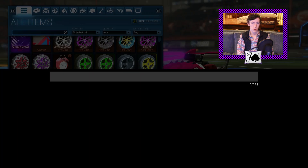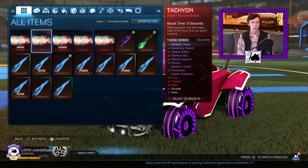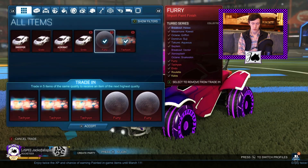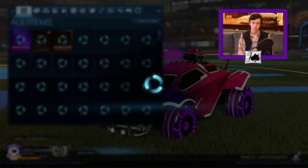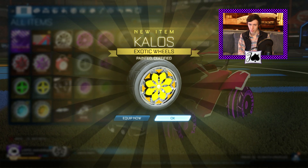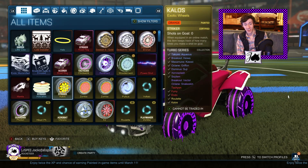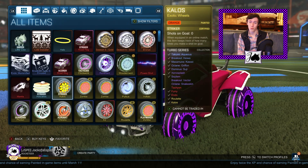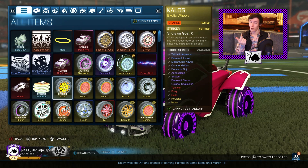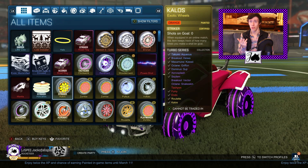I guess it's Turbo next — nothing too special there but we'll see what happens. We'll find a Tachyon and do three Tachyon and two Furry. We got Painted Kalos — it looks like they might be orange, and they are certified. Striker? Again? That's so funny. I've pulled Striker White Kalos, Striker Crimson Kalos, Striker Sky Blue Kalos, and now Striker Orange Kalos.